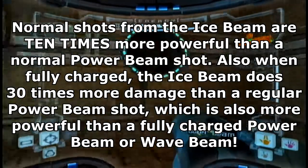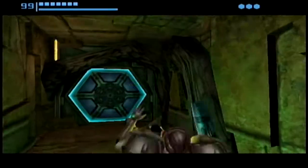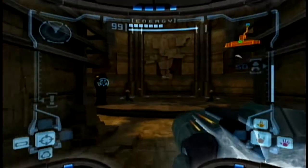Plus, the Ice Beam has a chance of freezing, unlike the Power Beam. It's sort of similar to the Wave Beam Stunning Effect, only better! Because you can shatter enemies with missiles when they're frozen!